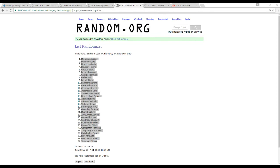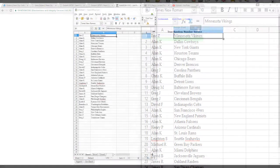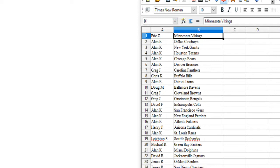I'll give you guys a peek at who you've got in a second. We've got Eric Z — the Vikings. Alan Kay — the Cowboys, Giants, Texans, Bears, and Broncos.